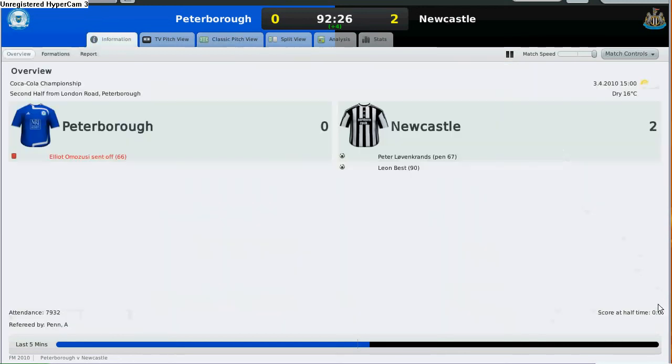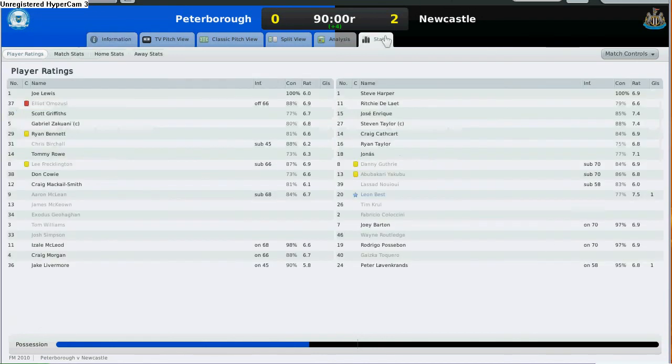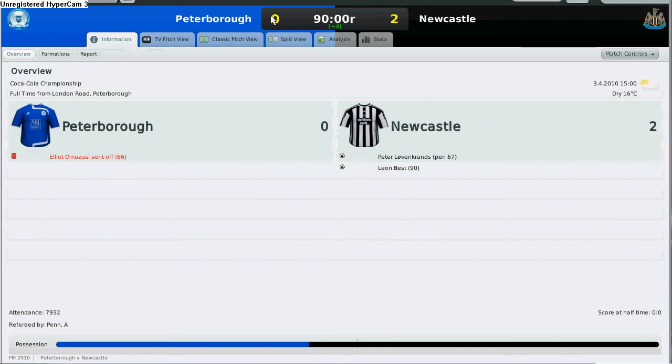It's a 2-0 away win for Newcastle. Let's take a look at the statistics to see who is the man of the match — none other than Leon Best. He did very well, and that's all for this match. If you like my videos, please subscribe to my YouTube channel at RTR Football Manager, or visit my blog at footballmanagersite.com. We'll see you next time — signing off, RTR Football Manager.